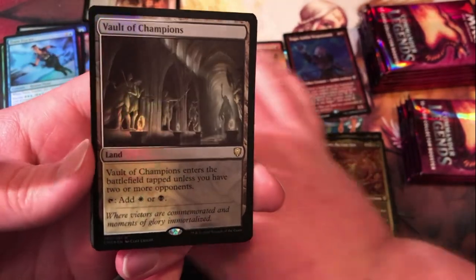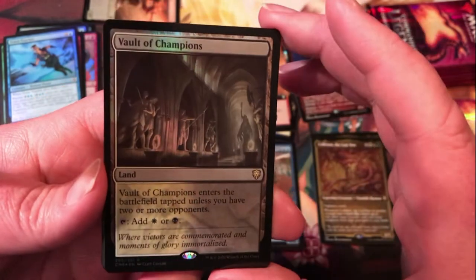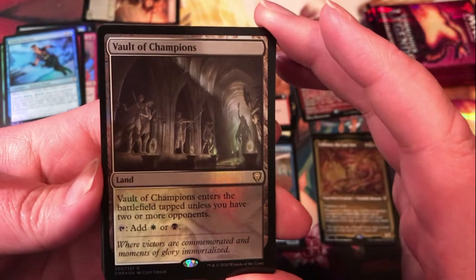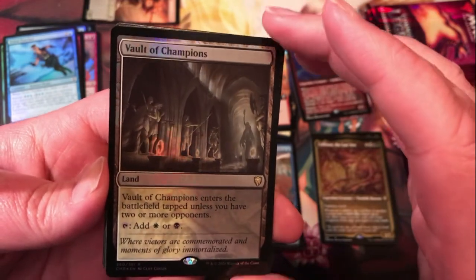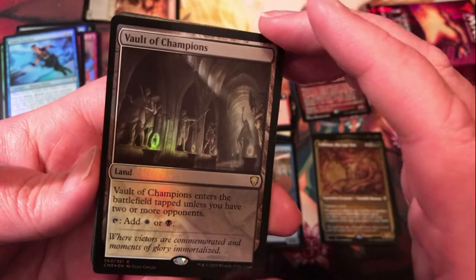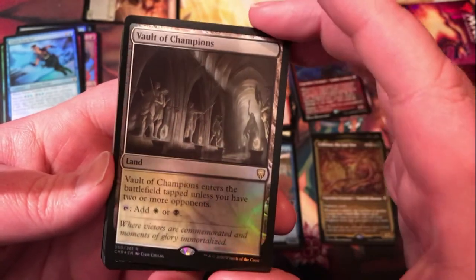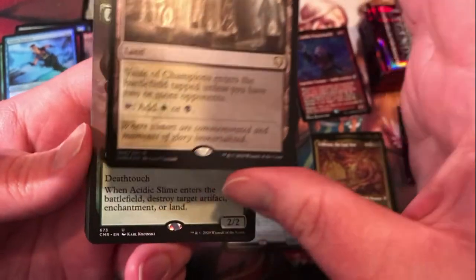We've got a foil Vault of Champions. This is the enemy version of the Battle Bond land cycle — it's tapped unless you have two or more opponents. Definitely a decent land cycle, can't complain about a foil out of that.